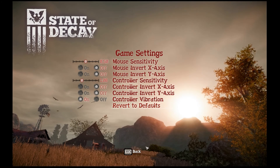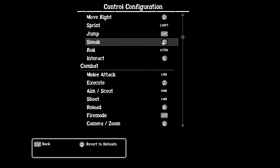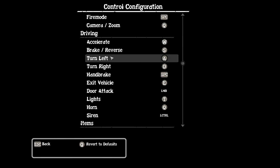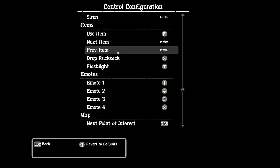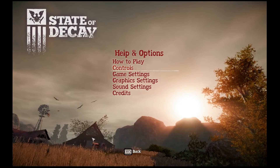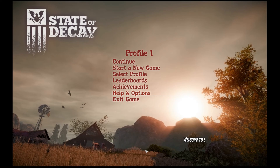When we go into the game settings, there's a large variation of mouse sensitivity controls, as well as controller support in case you want to hook up your Xbox controller. In the control configuration, you can rebind all keys with no difficulty, and they're split into different sections so you don't have to scroll through every single one. The game also has leaderboards, but it doesn't have a multiplayer or co-op option.